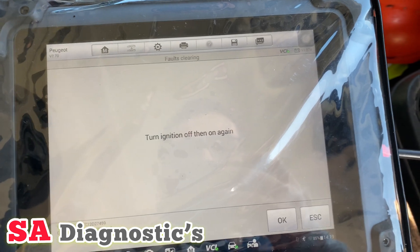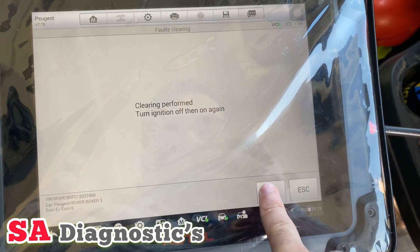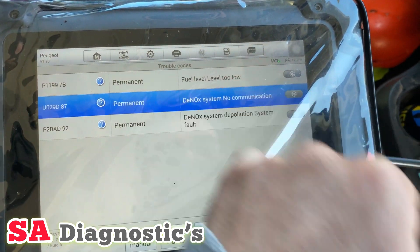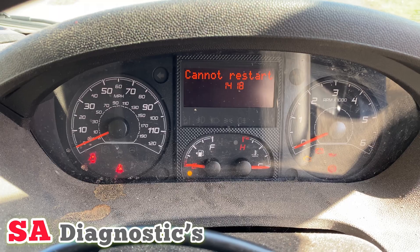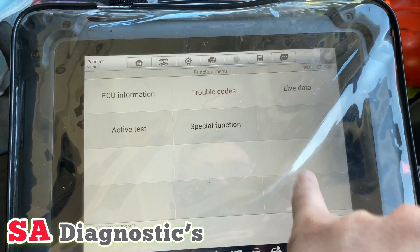Come back here. Okay, so these are the ones that have come back as permanent. As you can see it will still say on here — there you go, still coming up with the same message. So we'll come out of this and go into special functions.